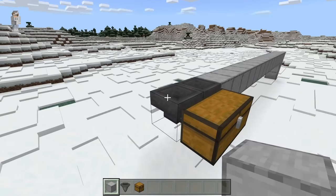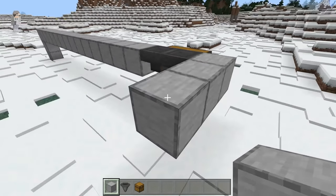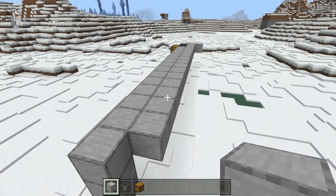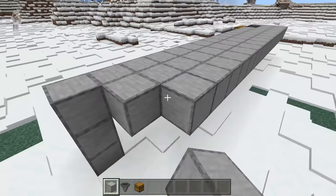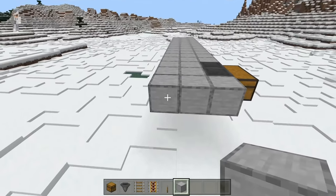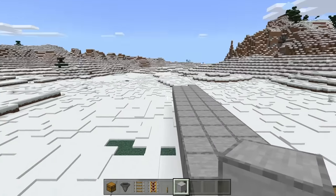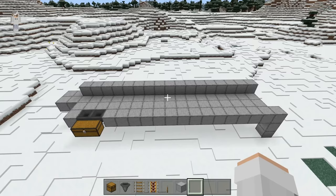The next step is to crouch down and place a block at this spot. Now come over here and place down 2 more blocks. Then turn this direction and place down 16 blocks. After placing those 16 blocks, come over here and place 16 blocks at this spot. Then come over to this side and place 2 blocks over here and 2 over here. Now place 1 at this spot, place 1 block on top of that block, then build out 16 blocks this way. At this point your farm should be looking like this.